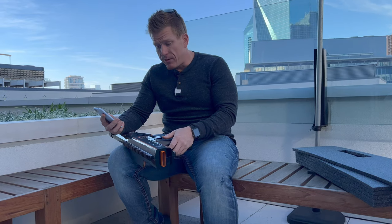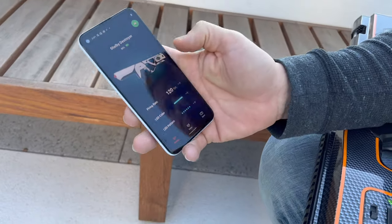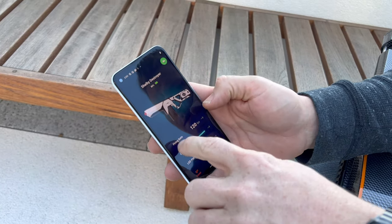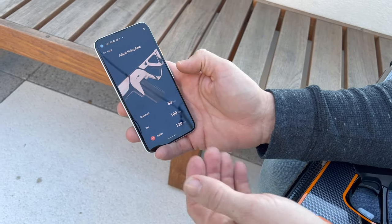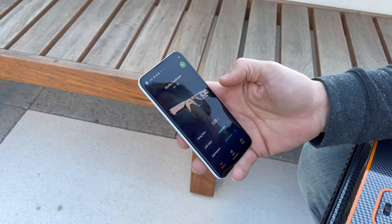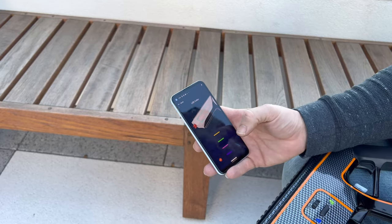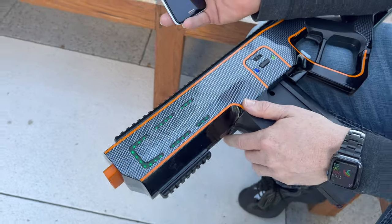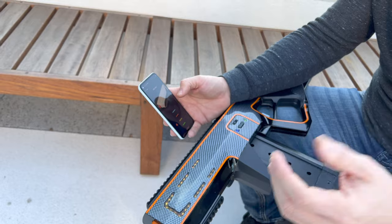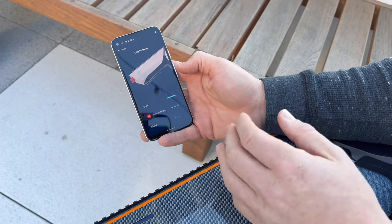One thing I'm digging about this blaster is it has an app. There's a lot of different things you can do here — you can see it's showing us 80% battery life. You can go into the firing rate: they have standard at 80 FPS, pro at 100 FPS, and what they call baller mode at 120 FPS — let's just leave it in baller mode. You can also change the color: as you're adjusting the colors on the little wheel in the app, the accent colors on the actual blaster change as well, giving you fun ways to customize it for your style of play.